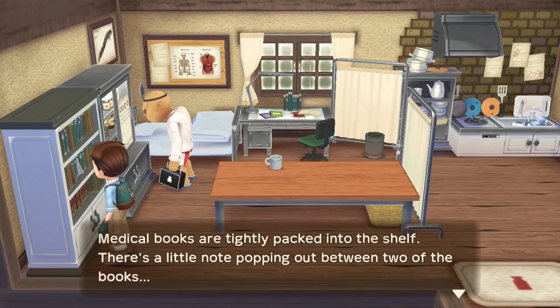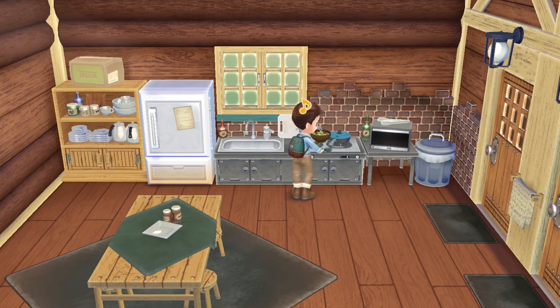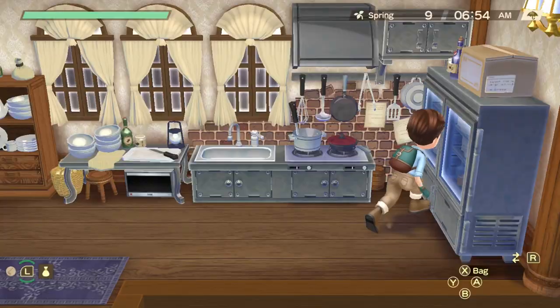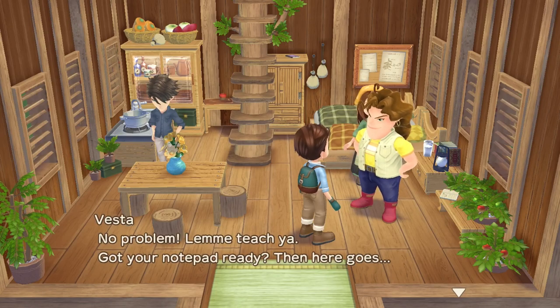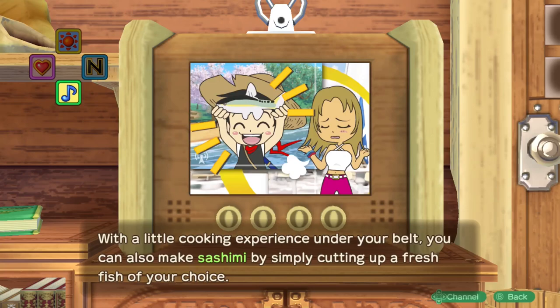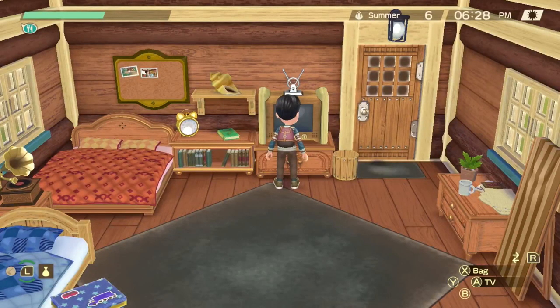That's pretty much it for how you can learn all of the recipes in Story of Seasons: A Wonderful Life. To summarize: cook regularly to level up your skill, make sure to talk to the sprites daily, search all of the houses, and make friends with everyone — and you'll know all of the recipes pretty quickly. I hope this video was helpful. If it was, feel free to leave a like and check out my other tips and tricks videos for Story of Seasons: A Wonderful Life.